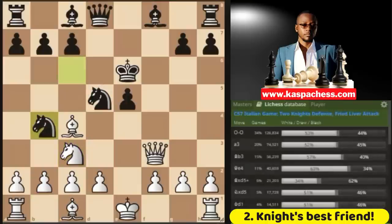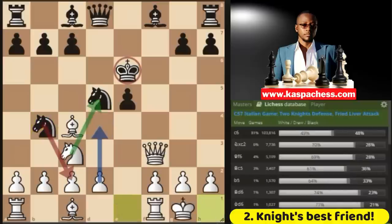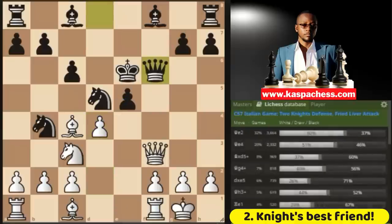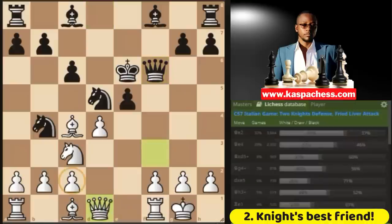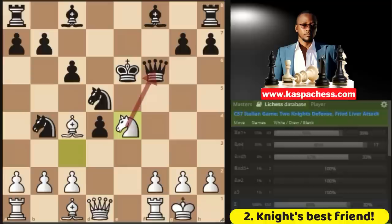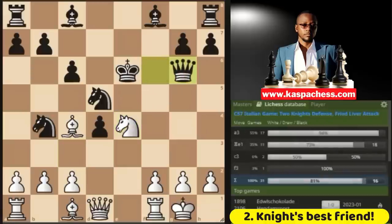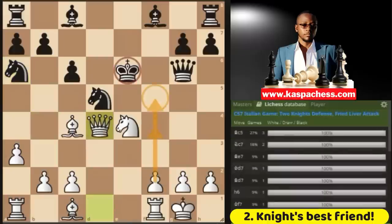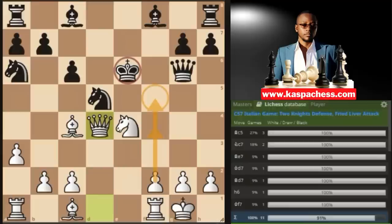Then knight b4 is what everybody plays. The whole secret with the fried liver attack is this pawn to d4 move, and the fact that black's king will be on the center for a longer period of time. So don't worry about being down a piece — just go ahead and castle. If c6, now you go pawn to d4. So if queen f6, you don't trade queens; you are the one attacking, so you want to keep the queens on the board — you go queen d1. If e takes d4, you have knight e4 attacking the queen. And queen g6, you go pawn to a3. If they go knight a6, you go queen takes d4. Note that black has no game — his position is cramped.